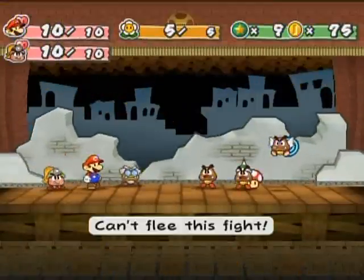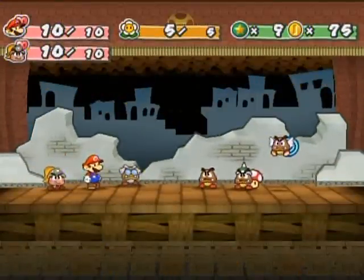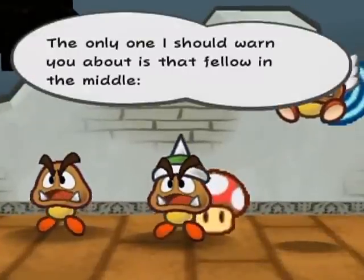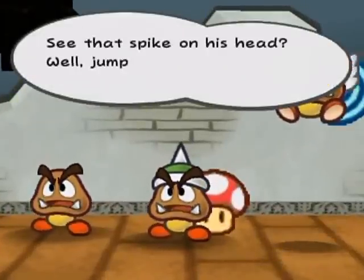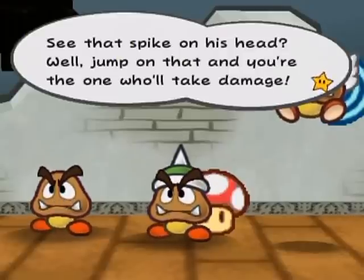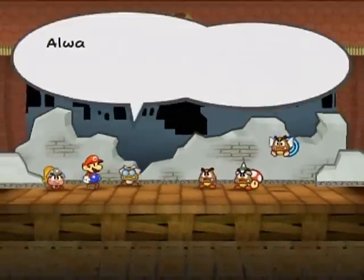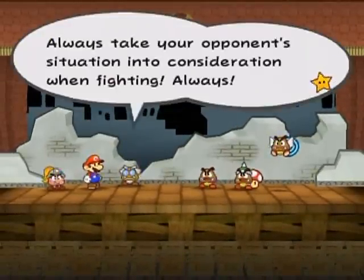With all the main versions of Goomba — oh my god, they've got items! That's rare this early in the game. A Goomba, a Spiny Goomba, and a Paragoomba — the whole Goomba family tree. The only one to warn you about is the Spiny Goomba — see that spike on his head? He'll jump on that, and you'll take damage. The Paragoomba is airborne so your hammer won't reach; you'll have to jump for him. Always take your opponent's situation into consideration when fighting.